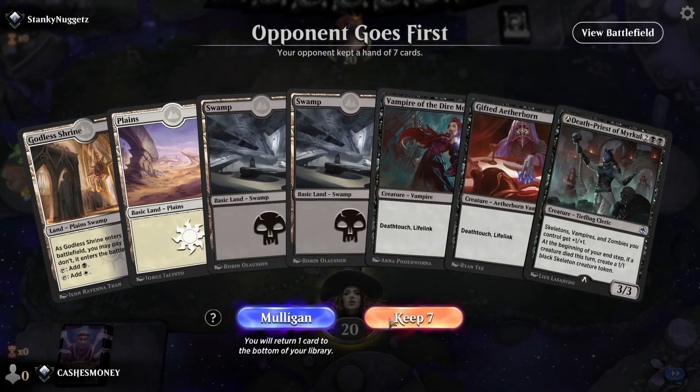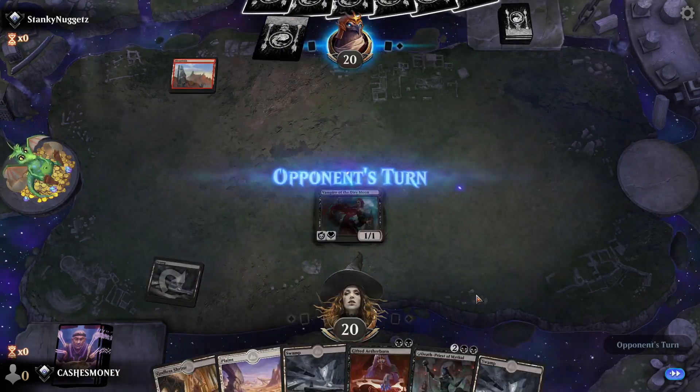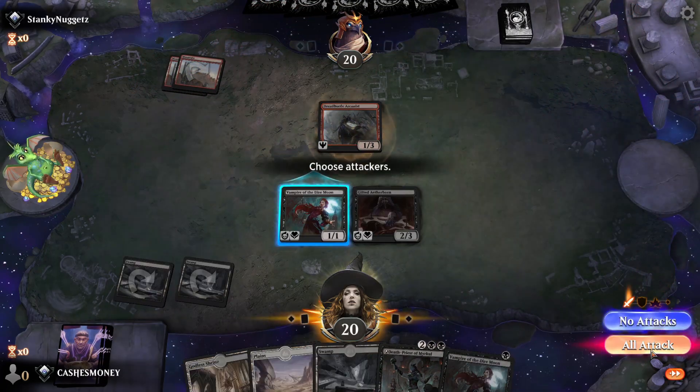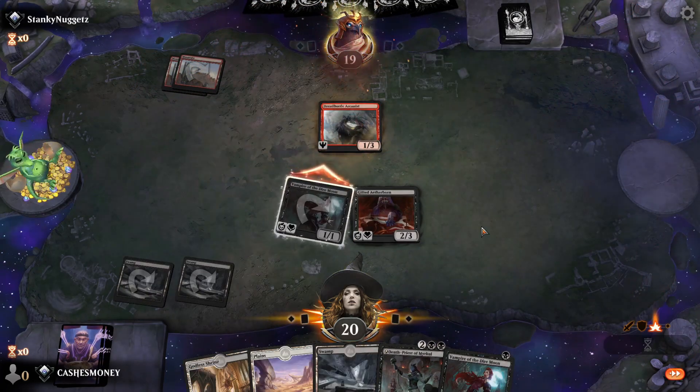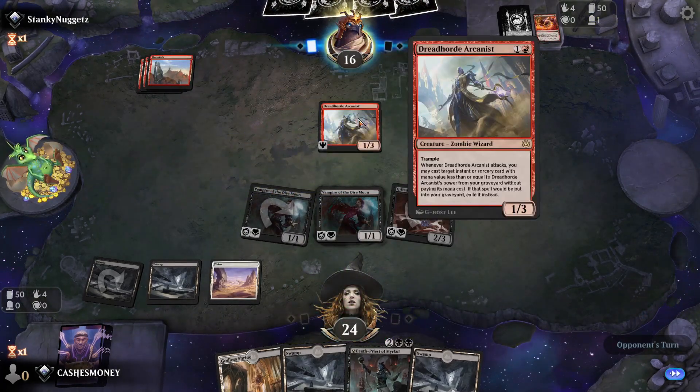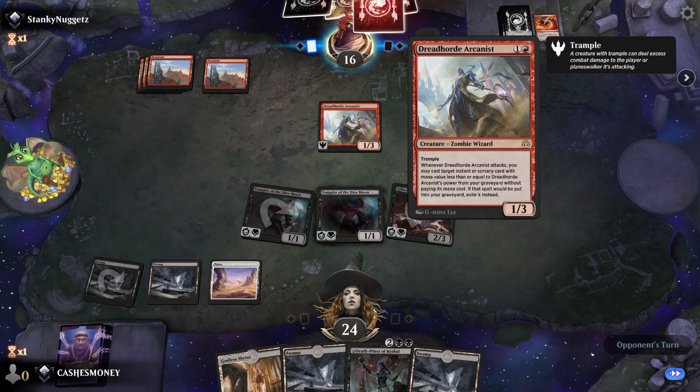We're gonna get to curve out if we draw correctly. Keep 7. We do really well against Mono Red with all the life gain that we end up doing. We will offer the trade. Opponent's looking to cast Twin Inferno onto something with Dreadhorde.